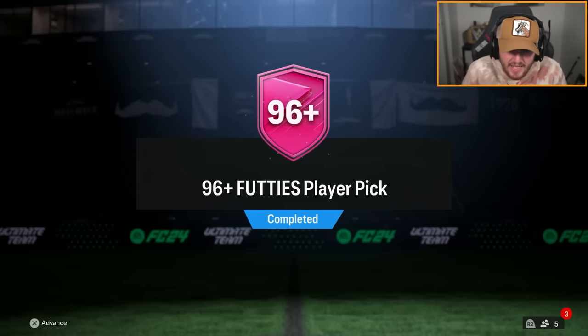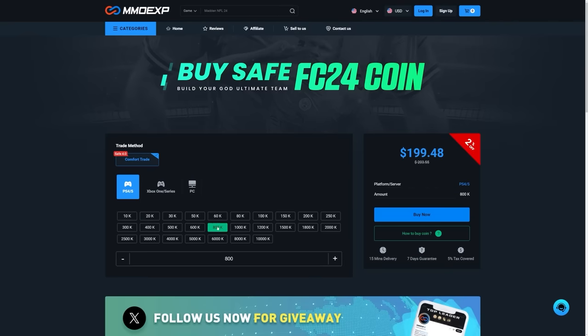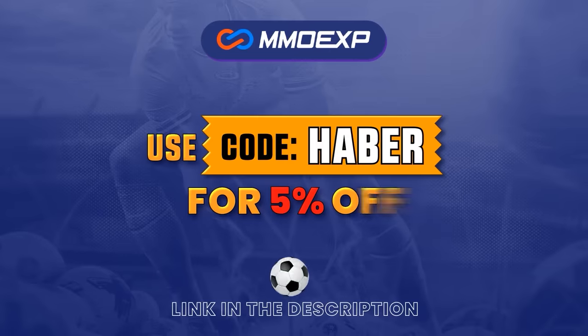So the 96 plus footies player pick is now unlimited. Let's open up an unlimited amount of these and see what we get. If you guys are looking for cheap, fast and reliable Ultimate Team coins, check out MMOEXP.com. Link in the description, save 5% using code HABER.